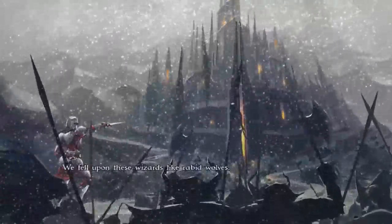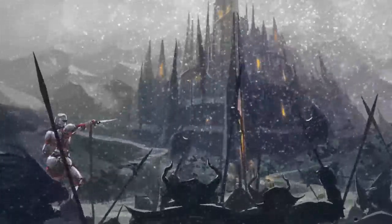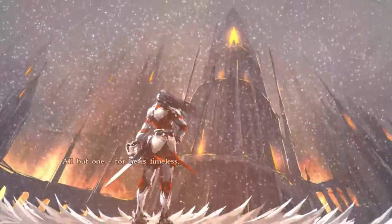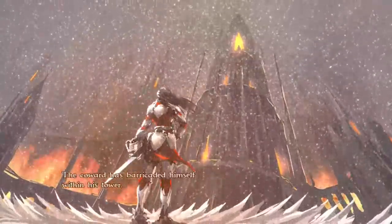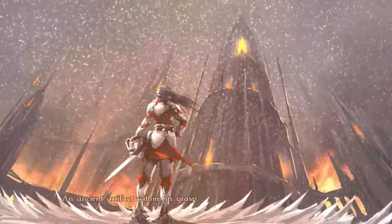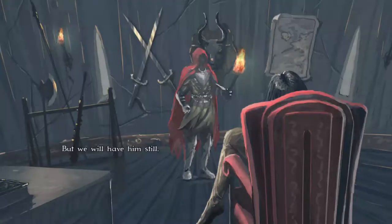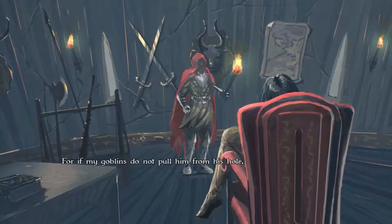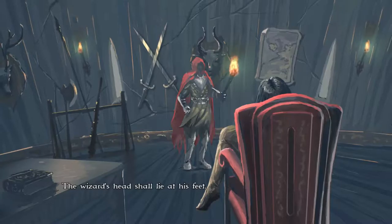They fell upon these wizards like rabid wolves — their powers, their elemental pets, they were nothing to one such as he. Now all have fallen or fled, all but one. For he is timeless. The coward has barricaded himself within his tower, an ancient artifact within his grasp. But we will have him still — if my goblins do not pull him from his hole, when my lord returns, the wizard's head shall lie at his feet.